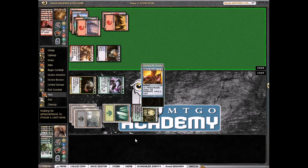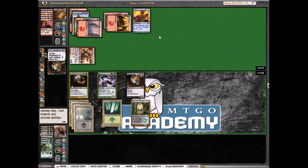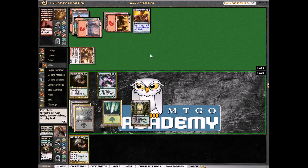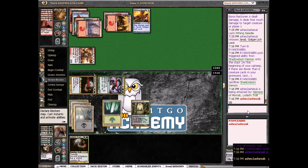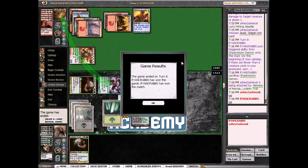It looks like we're going to go 2-0. I can't imagine us misplaying this unless we just skip our attack step. Jared — we have to sacrifice a creature. We'll just sacrifice this one. And we'll attack for lethal. We got the GG from our opponent. Alright, we won — we're 2-0 and we're doing really well with this Dredge deck.